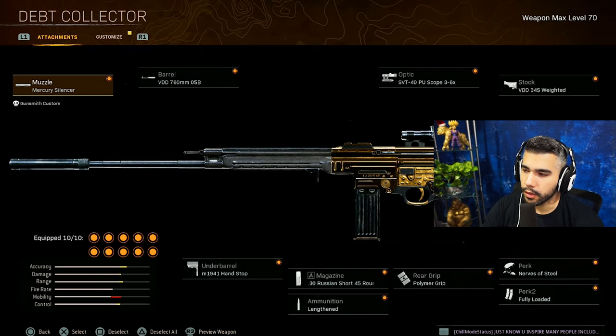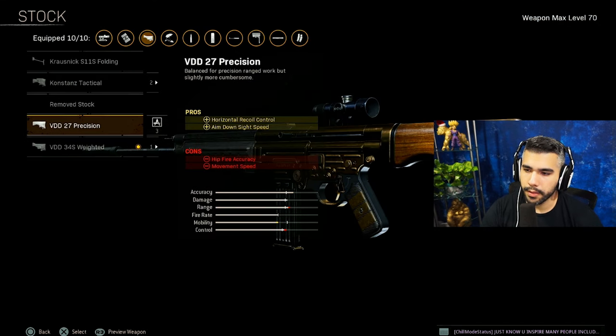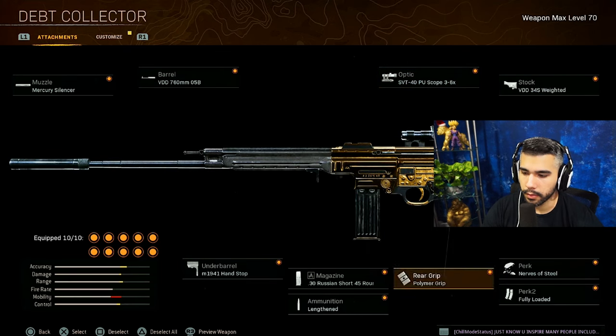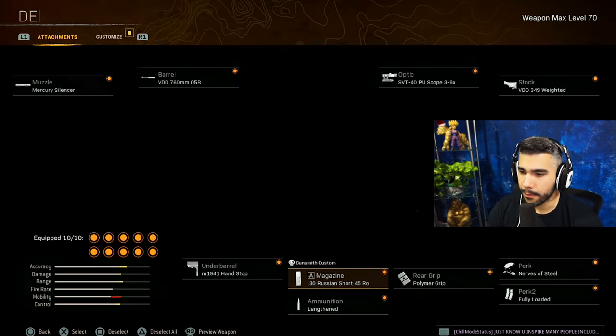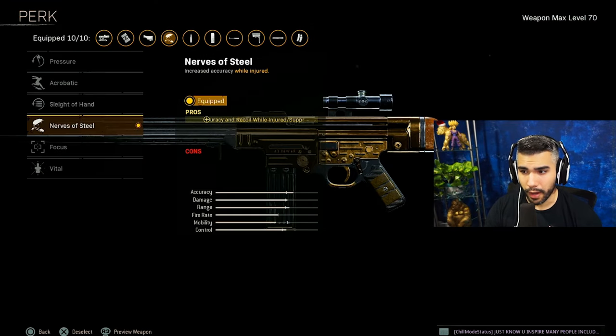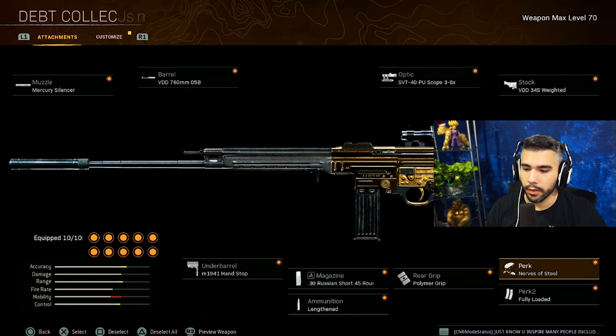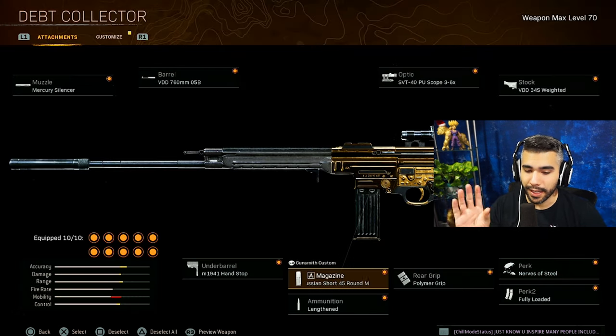For the muzzle we're running the Mercury Silencer. For the barrel, the 760mm. Three-to-six times scope — you can obviously experiment with the scope, I just like this one. We're running Weighted — I know some people say Position is pretty good for horizontal recoil control. We're running Hand Stop, the 45-round Damage Mags, Lengthened, Polymer Grip, and Nerves of Steel. Nerves of Steel is increased accuracy while injured, so if you're in a gunfight at range and someone's tagging you, your recoil gets better, making it easier to beam. You can't stack Vital and Damage Mags together, which is why I'm not running Vital.